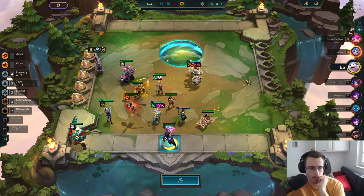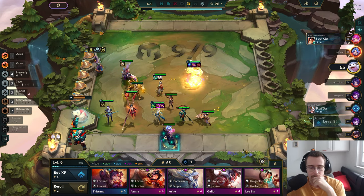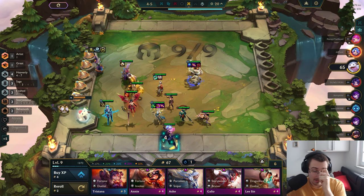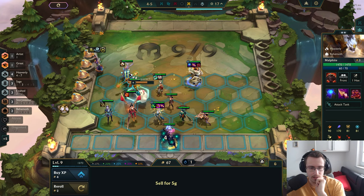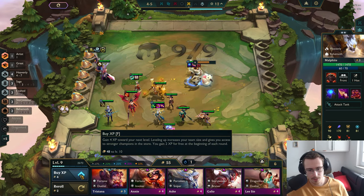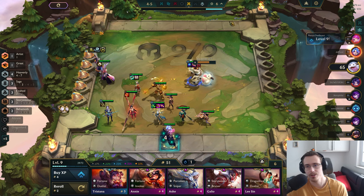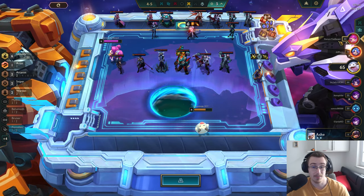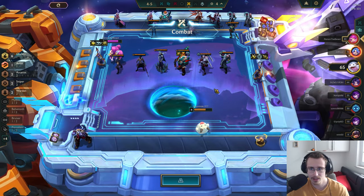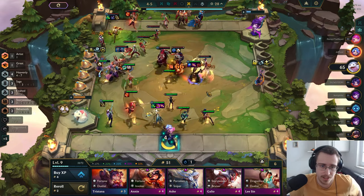We're still at 65 HP so we're doing good. That's a Dragon Lord — could I somehow squeeze that in and make it work? Not the best items again but we'll make it work. Let's just level a little bit. 29 out of 72 — we can have such a clean level. People are going to be contesting stuff — a lot of units contested. We're just going to take every single five-cost and see what we get.